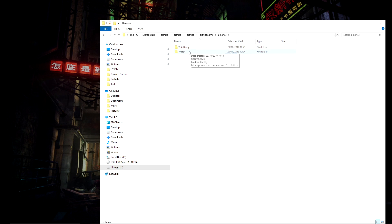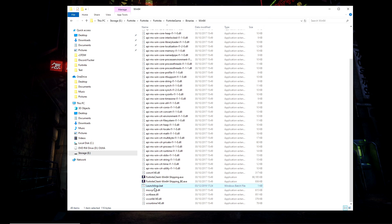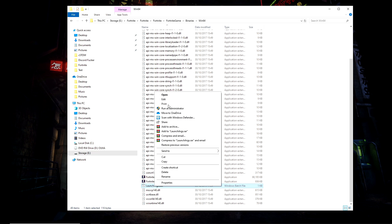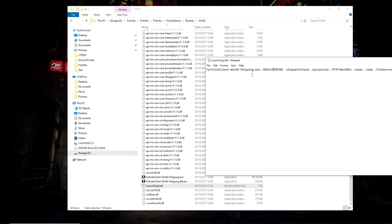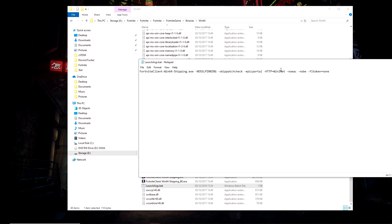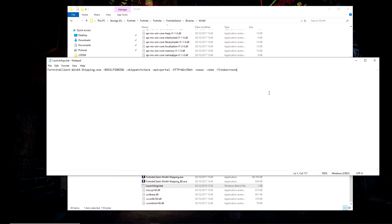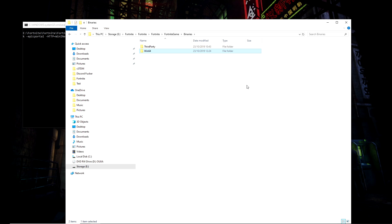Now download Fortnite Season 1 and navigate to: Fortnite > FortniteGame > Binaries > Win64. You'll have a whole folder in there. Inside, you should have everything except the LaunchArc .bat file — I'll provide that link in the description. Make sure you have that .bat file with all of these launch arguments. The arguments stop it from detecting HTTP issues, skip patch checks, and disable update detection. Once that's done, click LaunchArc and it will launch Season 1.